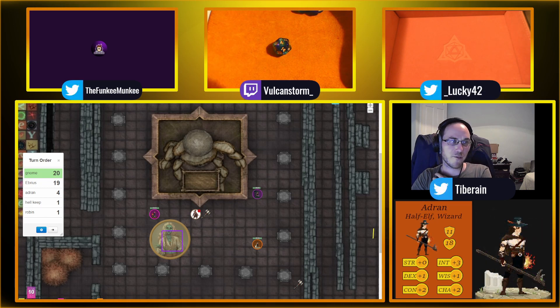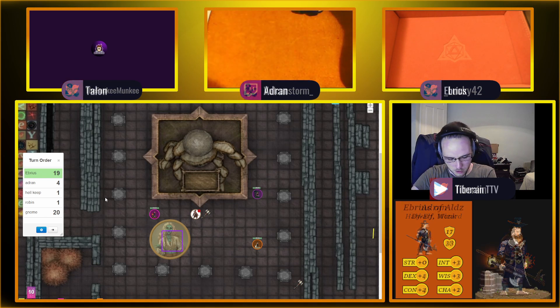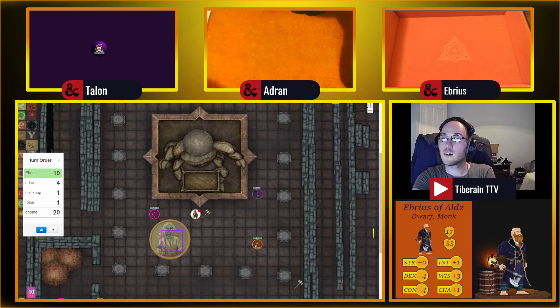The only person who hasn't done anything is the monk — the fastest guy in the world who can't hit a 25 foot zombie. Aebrus — redeem yourself! Actually before we go to Aebrus, Adran you're back — roll me a Constitution saving throw. What if I don't want to? You can take 5 damage. That's a 10 plus modifier.